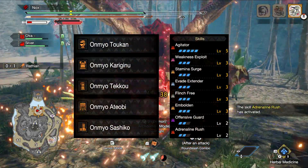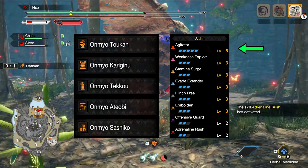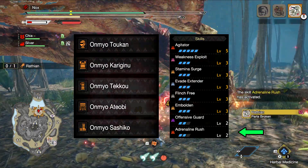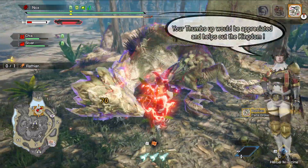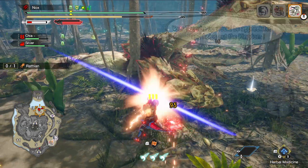Either way, this skill already looks incredible for multiple weapon types, and the Violet Mizutsune Armor has incredible synergy all around. Agitator will activate faster, Adrenaline Rush will of course benefit from the increased invincibility while dodging, and Offensive Guard will go hand-in-hand with the reduced impact while guarding. By the way, if you want to see builds for any of these crazy new skills, make sure to stay tuned because there will definitely be some on the channel.